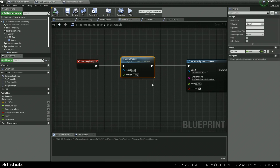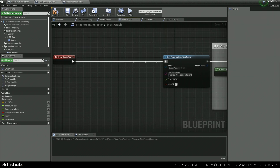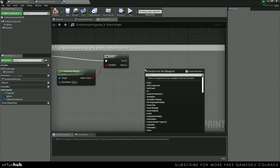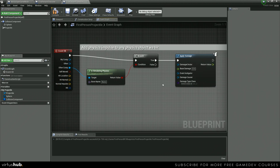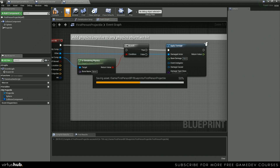The last thing we're going to do is actually apply damage from the first person projectile and make sure it's replicated. You can find it under First Person BP > Blueprints > First Person Projectile. We delete the old impulse logic and replace it with the Apply Damage node. This event always runs on the server, so that'll make sure it's replicated. We connect Event Hit's Other to the Damaged Actor, set Base Damage to 10, then save and compile.